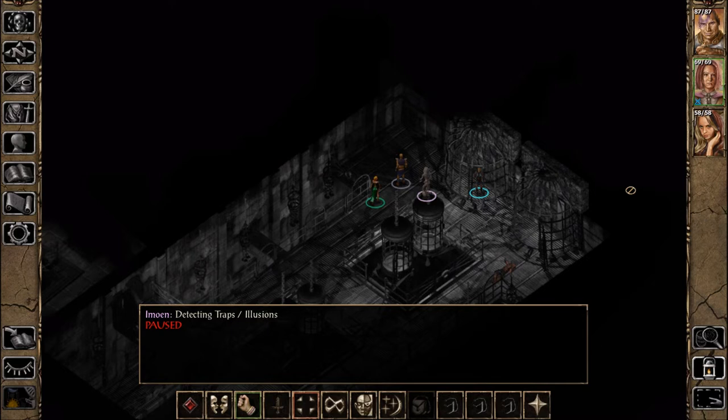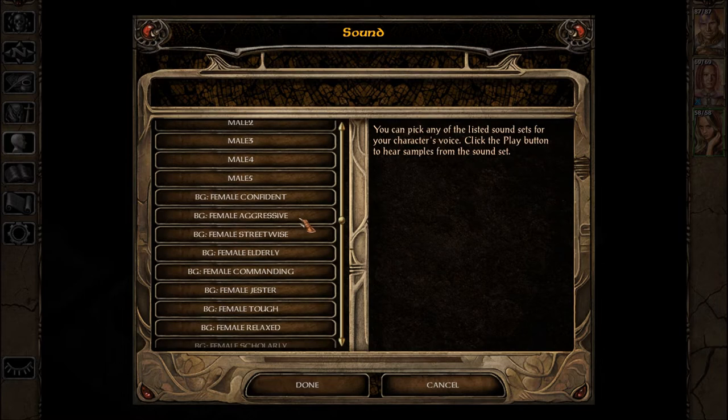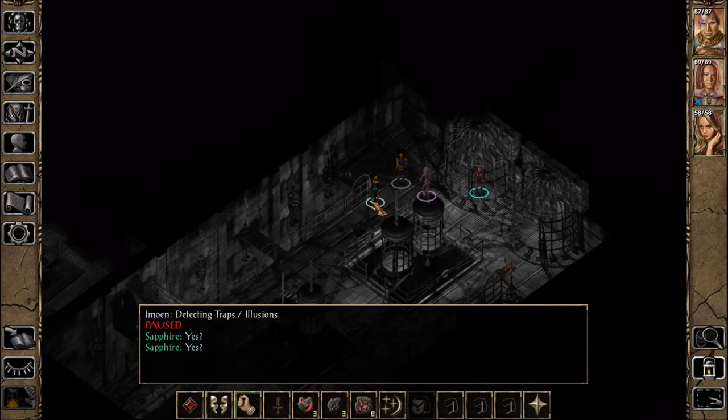Welcome back to Let's Play Baldur's Gate 2 Enhanced Edition. I'm Amethyst Lunatari. That's her voice from Baldur's Gate 1 and Siege of Dragonspear — it's the Baldur's Gate Voice Pack version 1.0.0. Installed as of this episode, but I'm going to add a link to the Part 0 video, even though I hadn't installed it yet there — I had no idea the voice would be different.